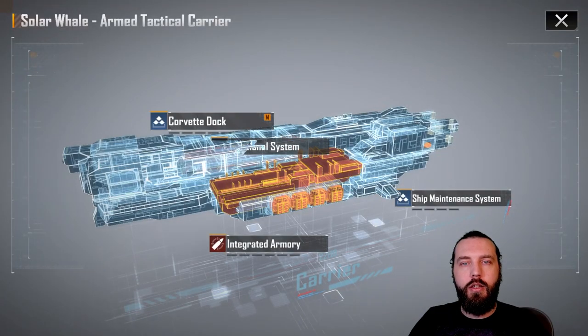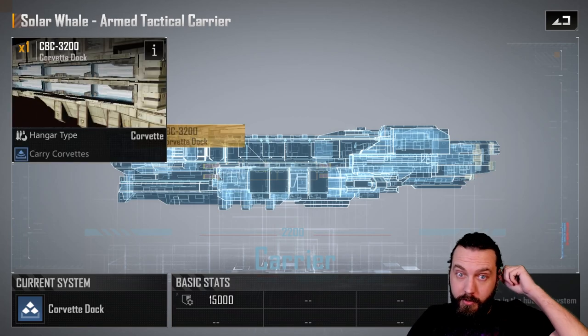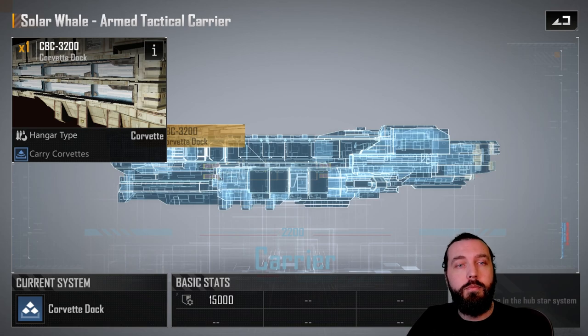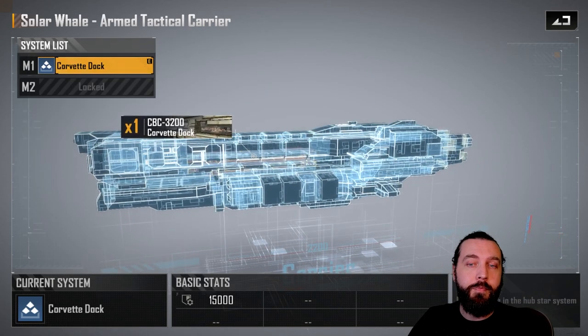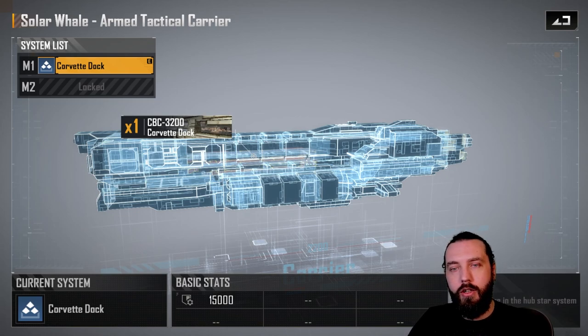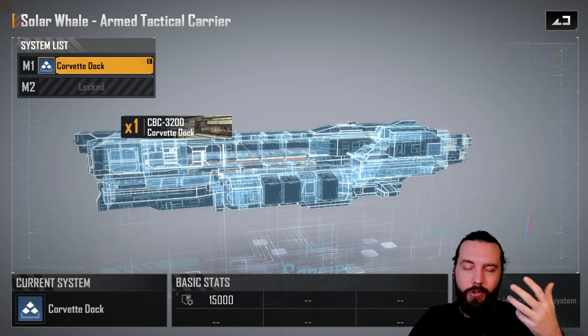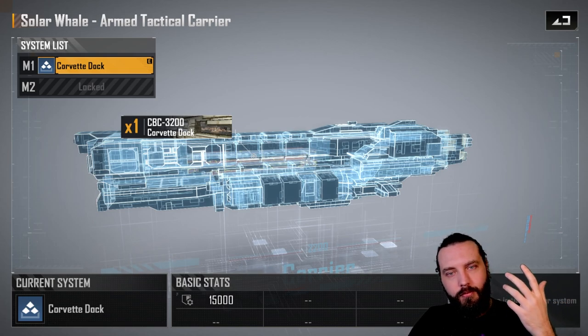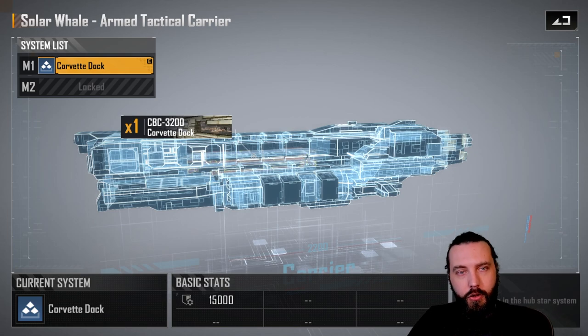Jumping into the blueprints. First off, we'll look at M1, as we have done for the last couple of videos. The Corvette Dock — everyone knows this one, it comes with the ship. You get six Corvettes; it's really quite decent. You'll bring in six T-800s, or six Cellular Defenders, or Nebula Chaser Pulses. Really quite good, has really high damage potential. As mentioned in previous videos about carriers, carriers are pretty much completely dependent on what pulls you've managed on your fighters, bombers, Corvettes, etc.